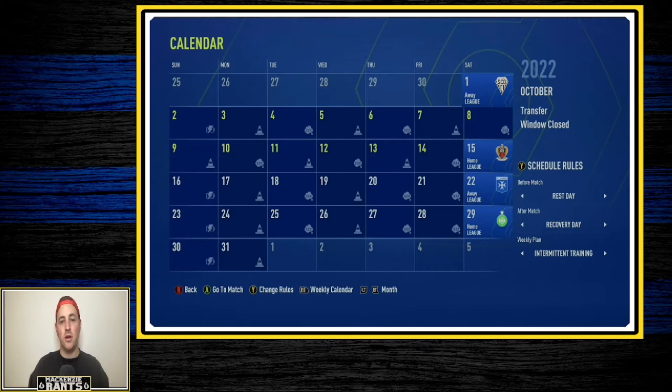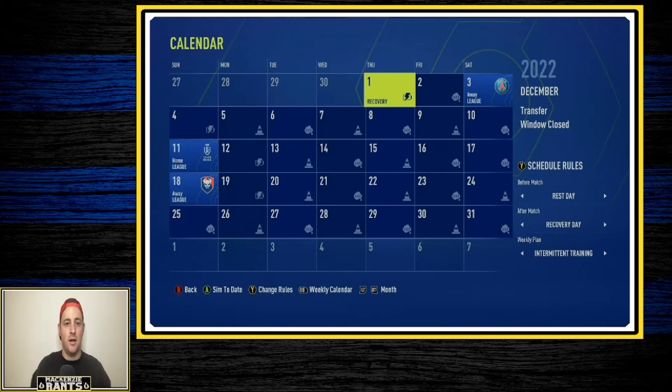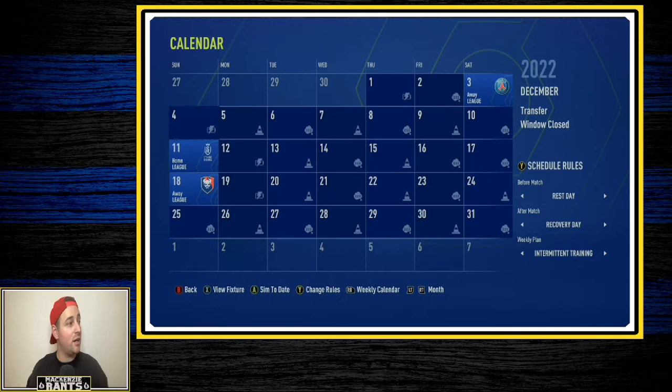We have 11 more games before the January transfer window. In October there are four, then in November four more — one against FC Lorient, then PSG, Stade Rennais, and someone I'm not familiar with yet. We need the sim luck to start working in our favor as we are playing with fire being so close to the relegation zone. We've got to make sure we accomplish the board goal of mid-table — or even better, try to make the Champions League spots.